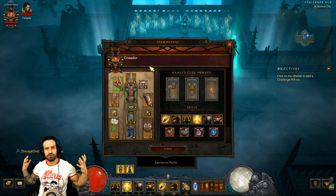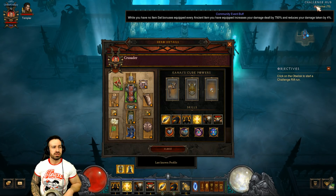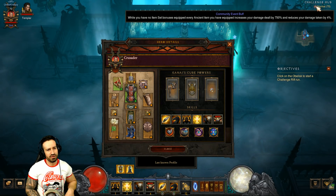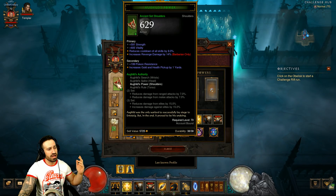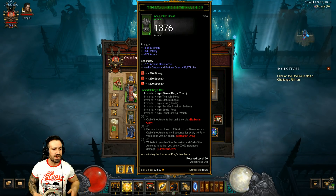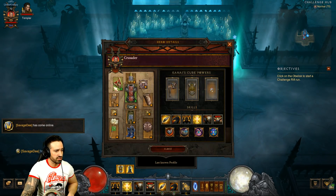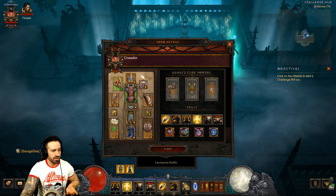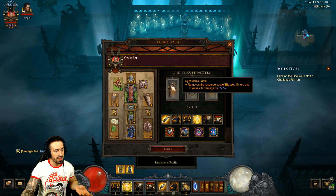We're benefiting from the Legacy of Nightmares season buff in Season 17. While you have no set bonuses equipped, every ancient item increases your damage by 750% and reduces damage taken by 4% per ancient item. You can still have set items equipped - like Og's Fields Power and Immortal King's Eternal Reign - as long as you don't have active set bonuses. This is also known as a LoN Captain America Blessed Shield build.